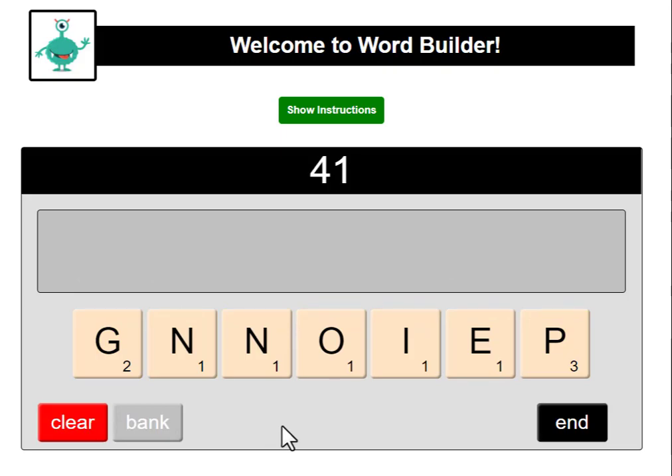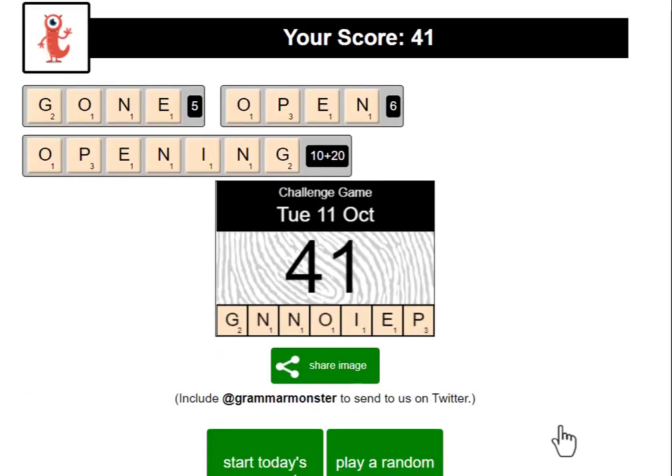When you think you've got all the three-letter, four-letter, five-letter, six-letter, and seven-letter words, press end. You will see a summary of the words that you got and the score for each one. You will also be given this decal, which gives you your score for today's word.